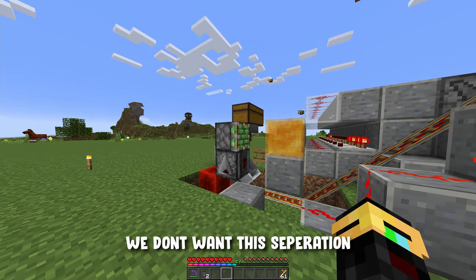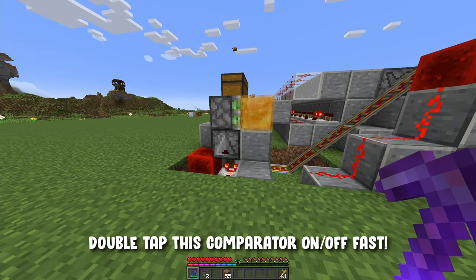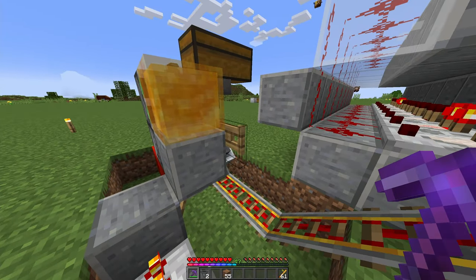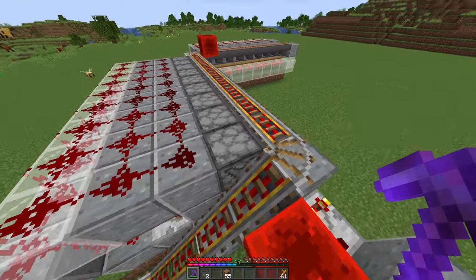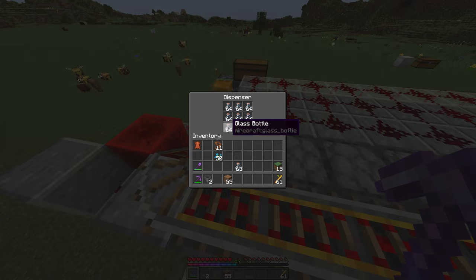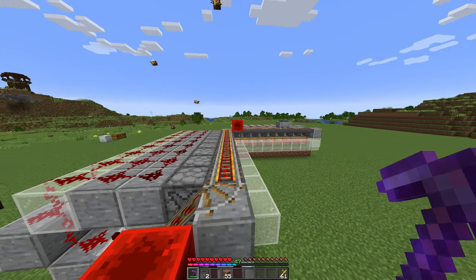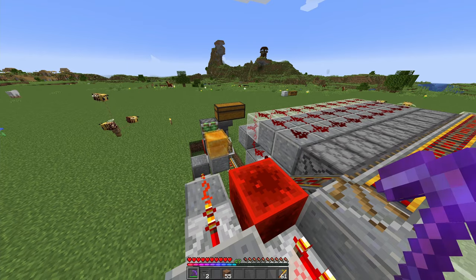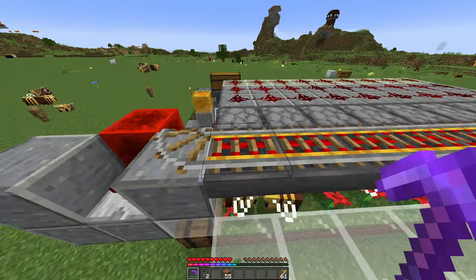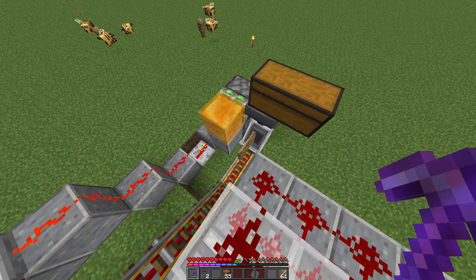Once the minecart is completely filled with glass bottles, you should have a separation between the sticky piston and the honey block. Quickly flick the repeater on and then off again so that it sits behind the gate. How this system works: once this hopper loses one item, the minecart sends out to reload all of the hoppers, returns, refills, and sits in place. When the hopper is full, the dispenser is full, and the minecart is full, that is what you want everything to look like.